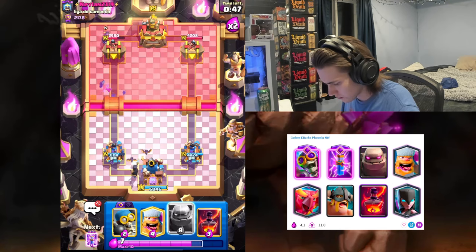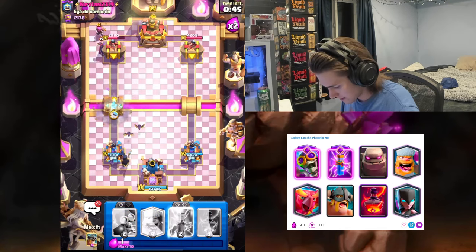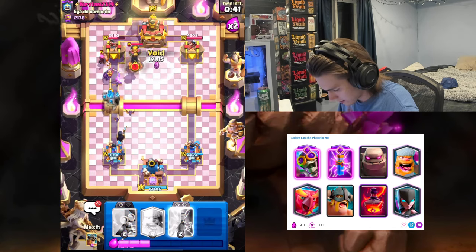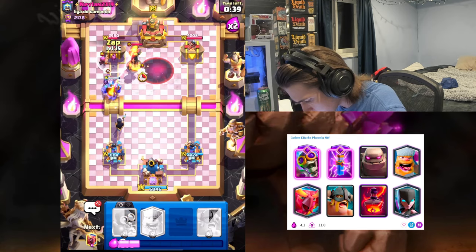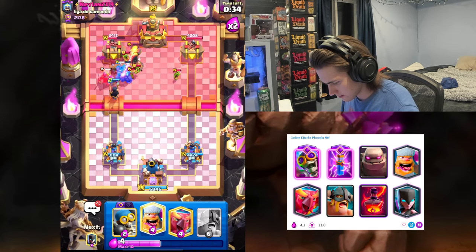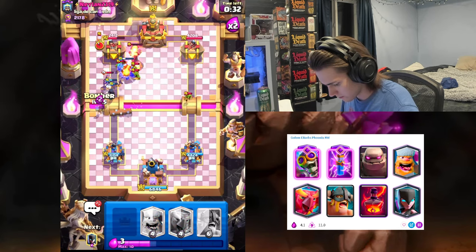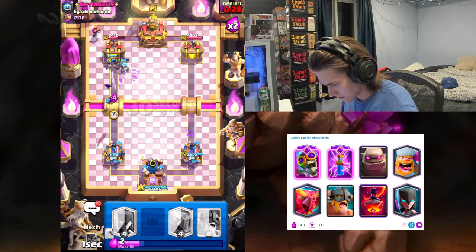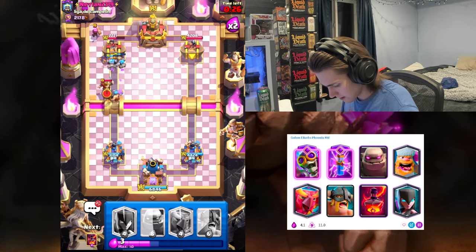It also does extremely well against Cannoneer — I have noticed that. All right, we're gonna have to void this — honestly very terrible Inferno and Firecracker placement. We were able to get that with the Evo Zap — look at that wombo combo we got there!